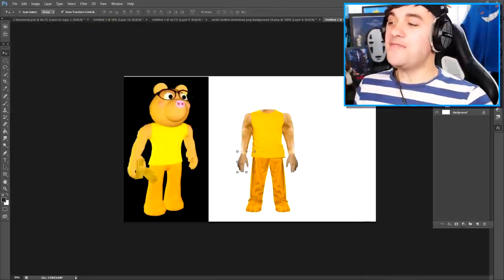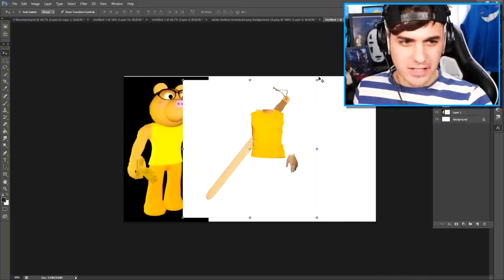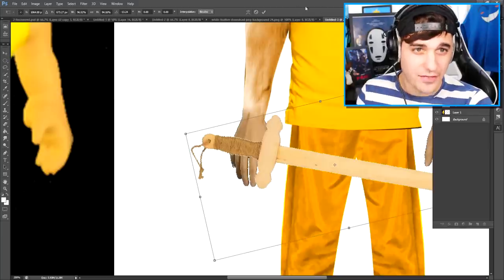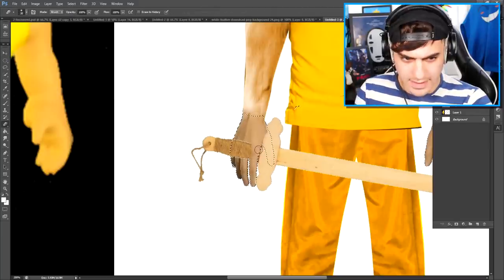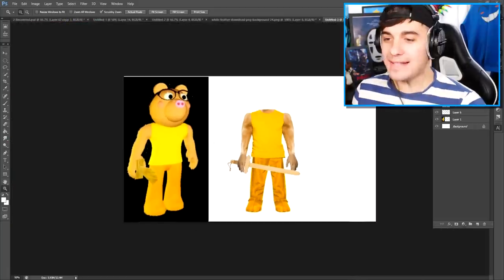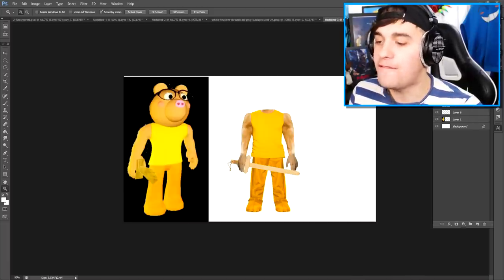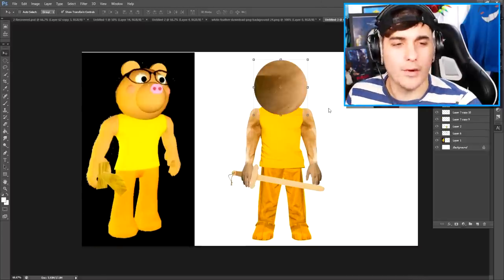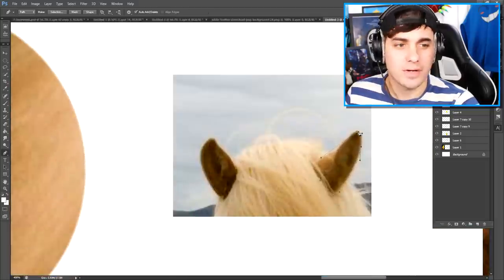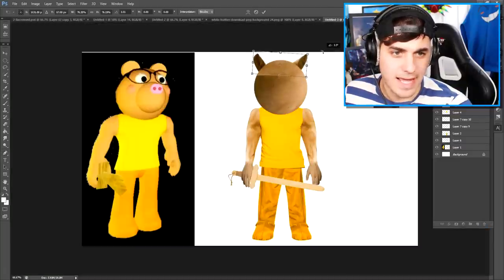Next up we need to find ourselves a wooden sword, and this part should be really easy to do. In fact, I think I might have just found one that might sit in our hand perfectly. Let's get that inside of here like this, and erase this just like this. Now we have our beautiful wooden sword as well. Next up, we need to find a beautiful pony head, and I feel like this is going to be near on impossible because all of the photos I'm seeing are My Little Pony. I also found some better ears, so we are going to be using these ones instead. Let's cut these out and put these bad boys on.